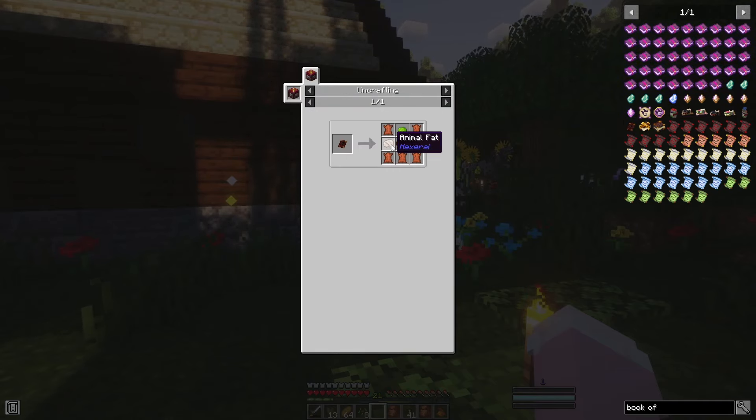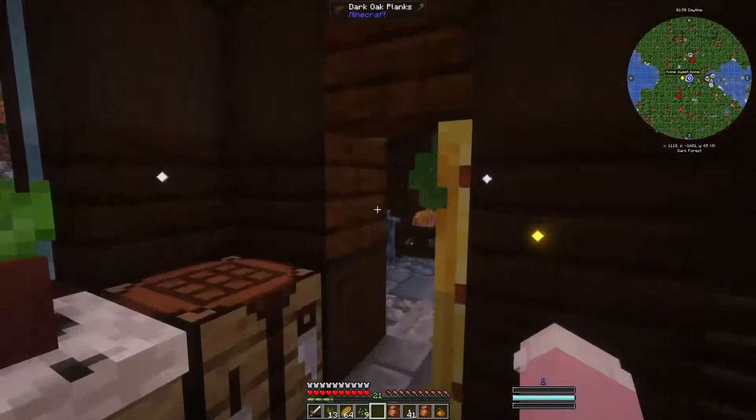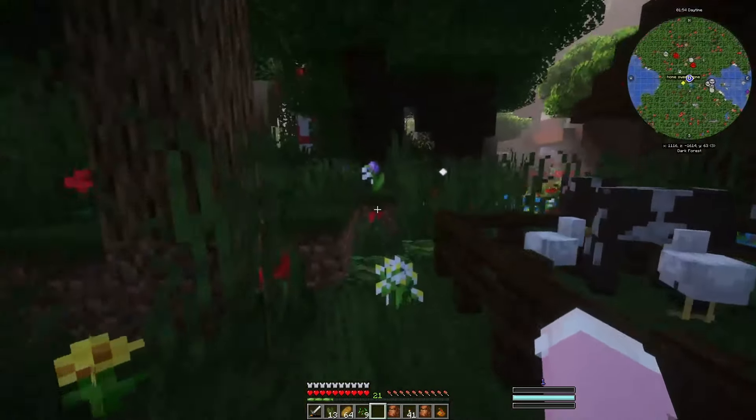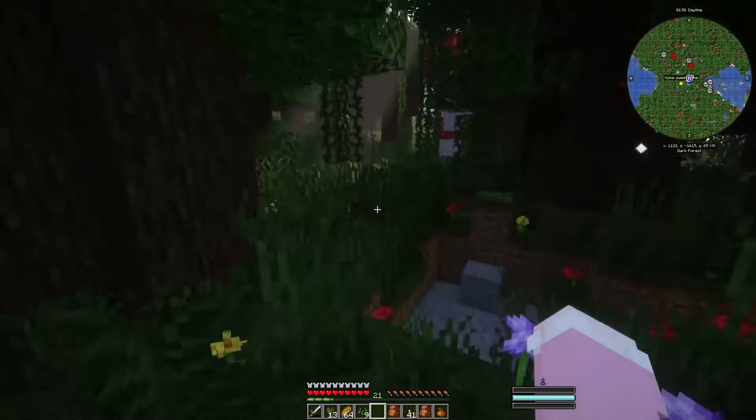It doesn't really say where you can get animal fat, but I assume just from killing some animals. I haven't really done that, so let's go on a little adventure to find some animals — I don't want to kill the ones I already have. I see some animals over there; it must just be from pigs. Let's head back home.